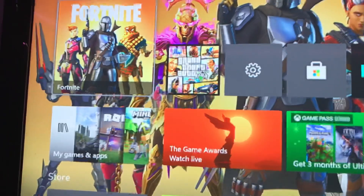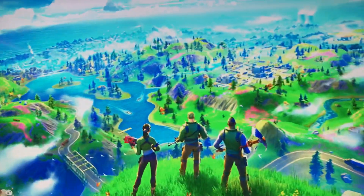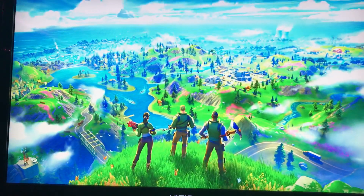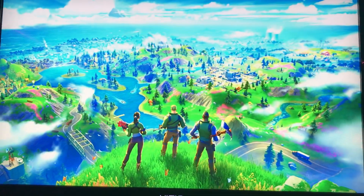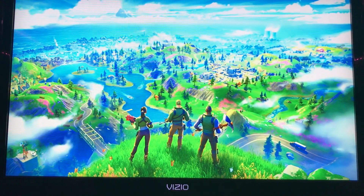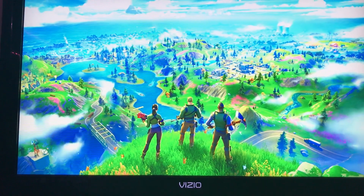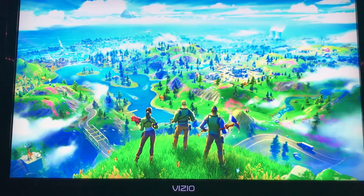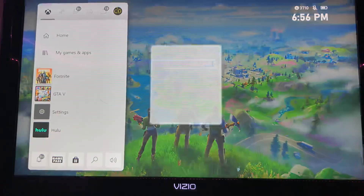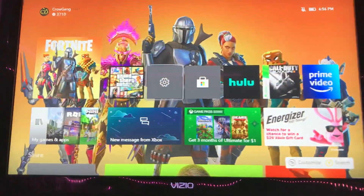The first step is we're loading into Fortnite. It doesn't matter where you get up to — it's going to kick you out if you don't have gold anyway. So you guys can just exit out and go to your settings.